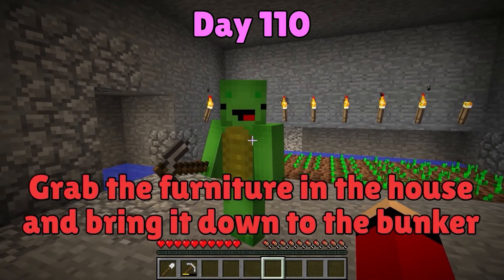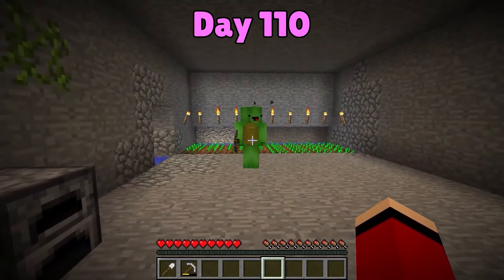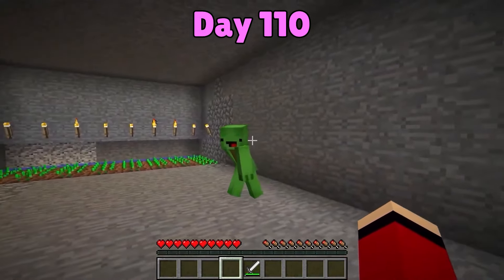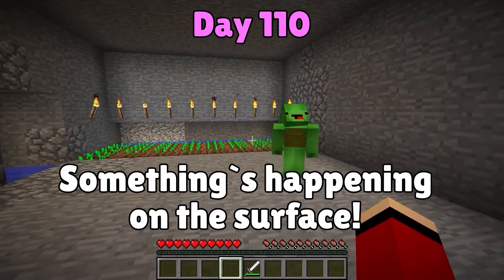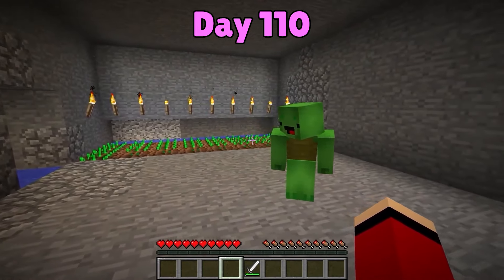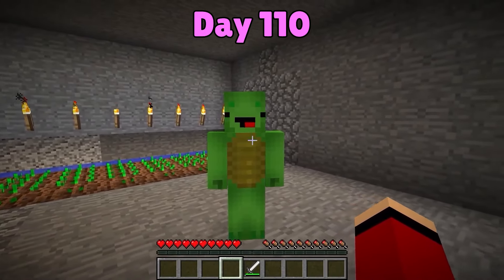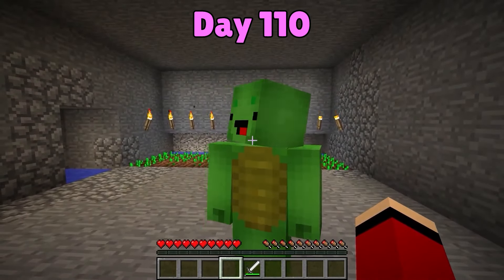Now all that's left is to grab the furniture in the house and bring it to the bunker. It's a little dreary down here. We only have about an hour left. That sound! What is that? I'm scared, JJ! It's happening! The surface is being covered by toxic sludge! Will our shelter keep us safe? It sounds like it's letting up. It's all over! But it looks like our shelter is holding up. There's no sludge leaking in. Looks like we're in the clear. Thank goodness! Yes!